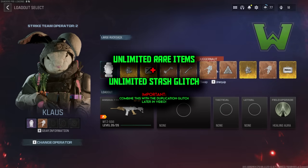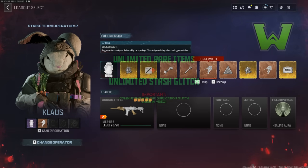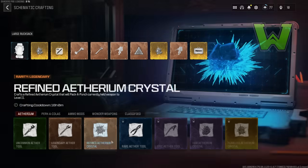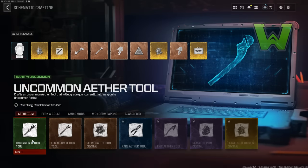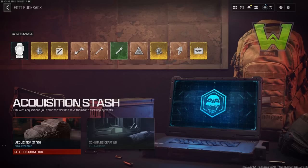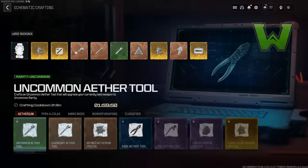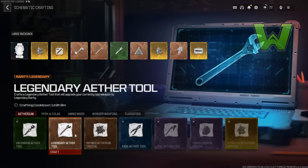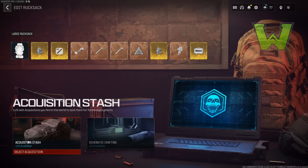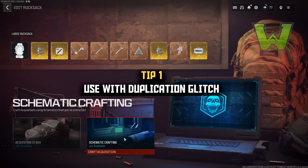You may or may not be aware of the original acquisition stash glitch. Essentially, you fill up your rucksack with whatever items — they can be garbage — and then you craft a schematic. When I click this it replaces that item, but when I go to my acquisition stash you'll notice it's plus one. That item from your inventory got sent to your acquisition stash, bypassing the code that limits your acquisition stash to ten.